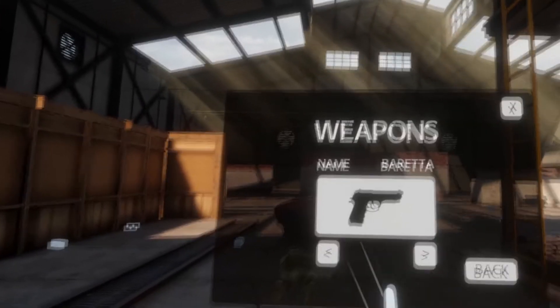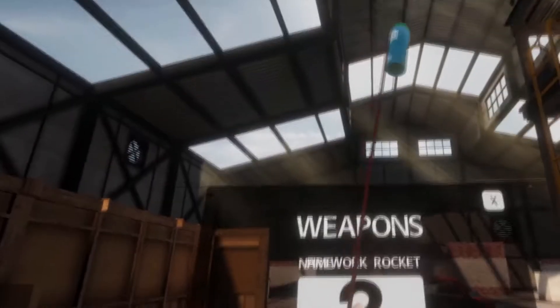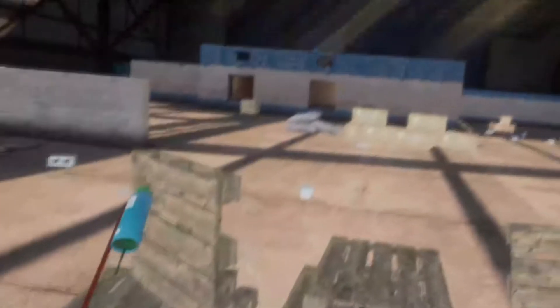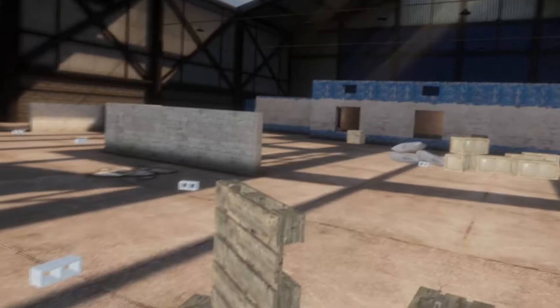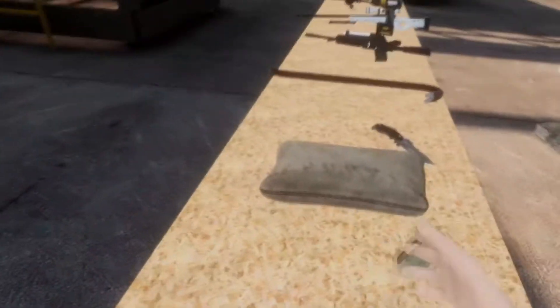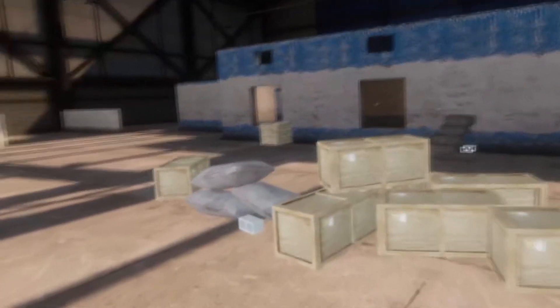I could use the menu to select a new weapon — for example, let's select a fireworks rocket, light it up, and shoot it into these boxes to highlight that everything is more or less physics-based. Let me try that again by using a grenade and throwing it with force grab — I missed, but at that point it's all interactable. I could throw around these boxes with force grab.